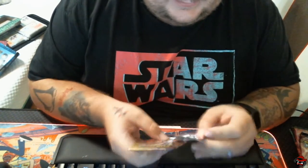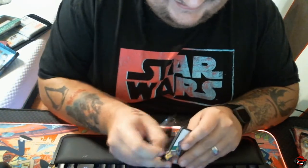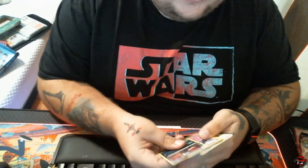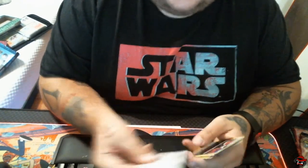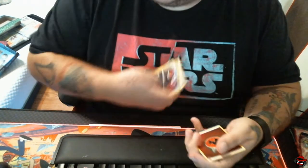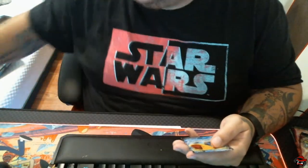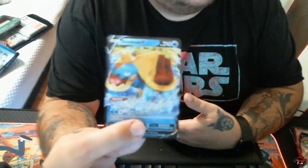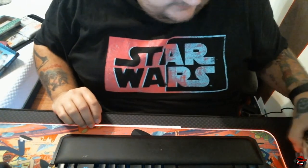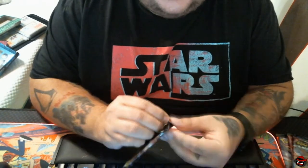I should probably just stop complaining because the chances of pulling the Charizard are pretty slim — I'm not going to pull the Charizard. But we've got something else, hopefully not a duplicate. It's not a duplicate — awesome. We've got our Holo Energy and Red Navi. I'll take that. Do we really only have five more packs? Not looking good, guys.